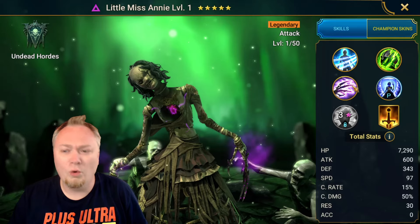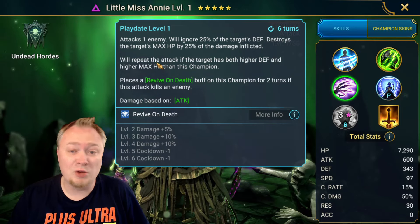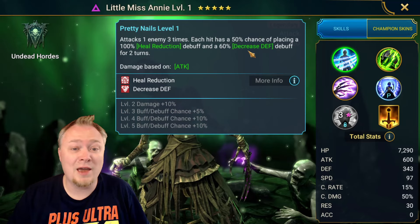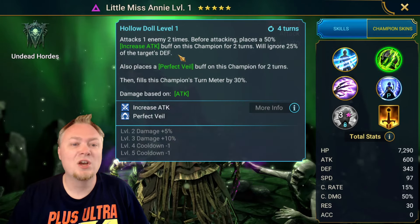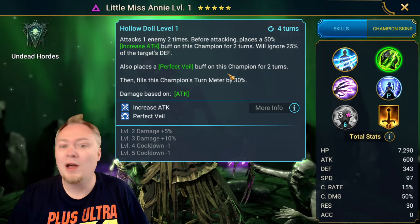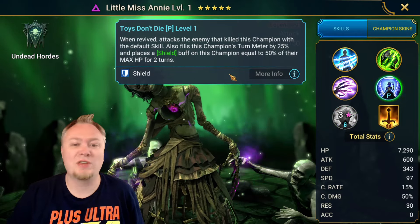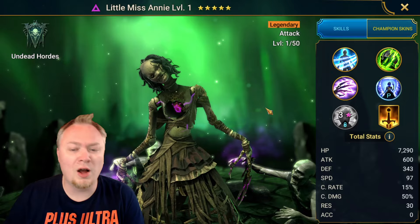Little Miss Annie - what is important about her? A lot of the important parts is this A3, where she's going to repeat the attack and ignore 25% of the target's defense. She also places decreased defense on the A1 fairly reliably, which is going to be helpful in a lot of areas. Her A2 is a self-buffing perfect availability and she's going to ignore some defense there as well, plus getting a turn meter fill. And her passive - when she's revived, she goes and attacks the enemy that killed her.